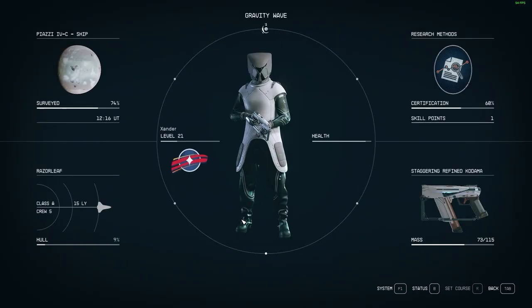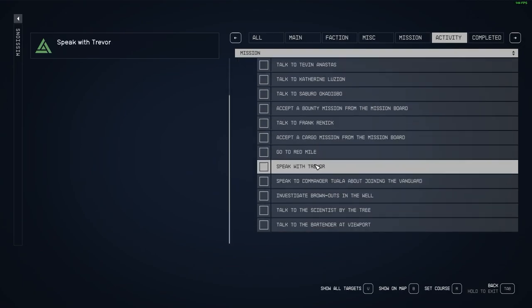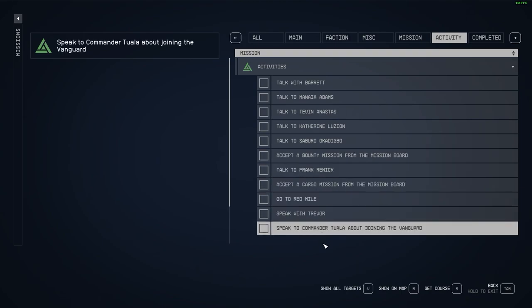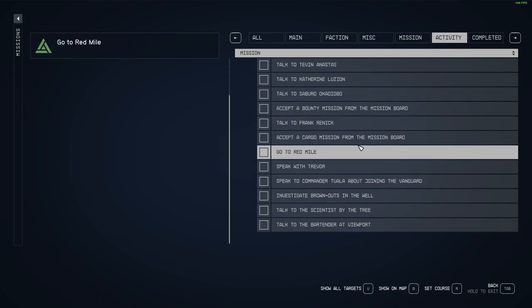Tip number eight: do some activities. Activities are given randomly by bystanders just talking — literally anybody. Some of these activities can turn into huge adventures. For example, joining a gang on Neon. Some of these are almost more like side quests rather than activities.